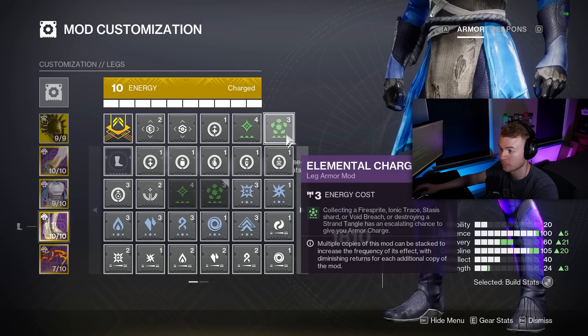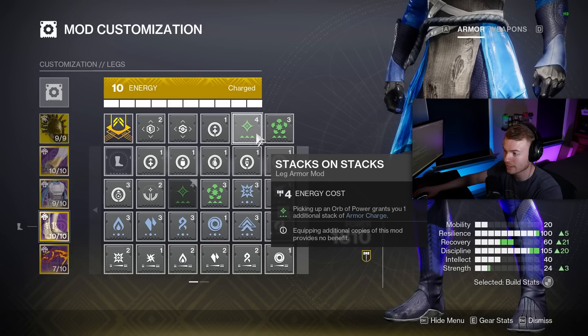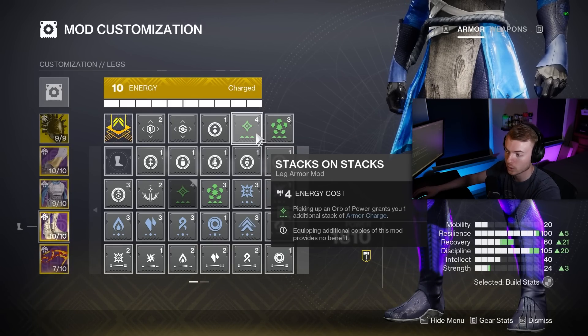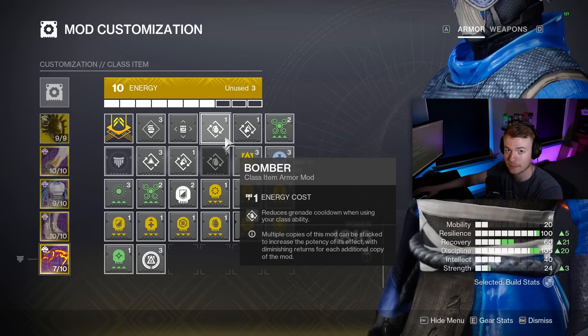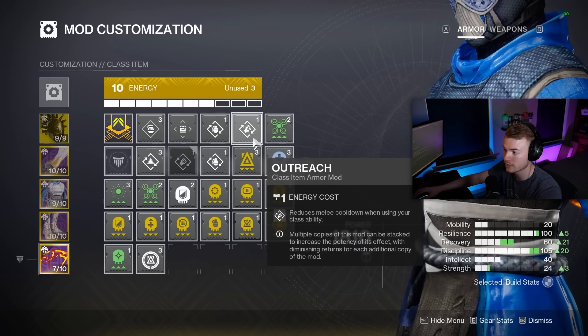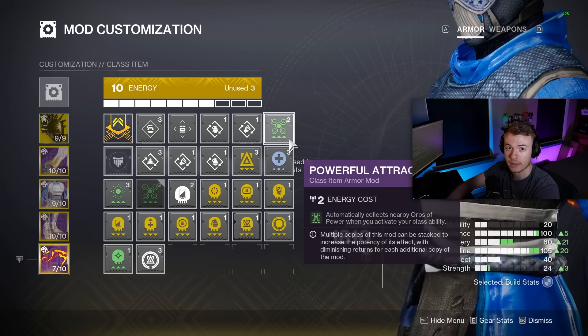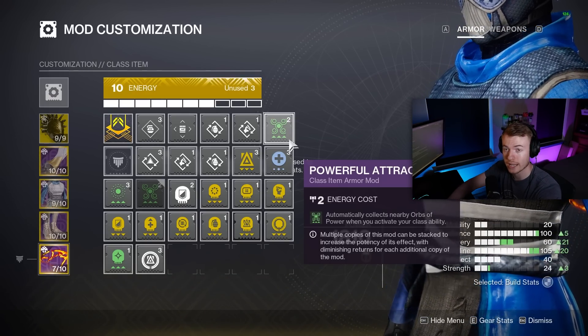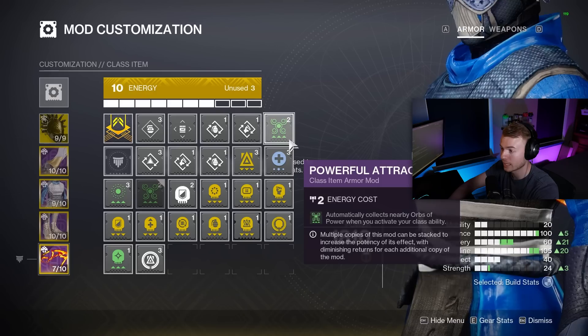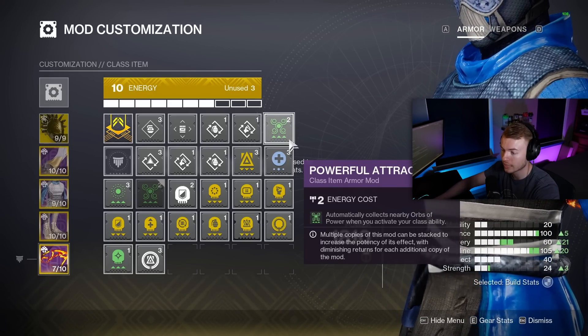Elemental Charge is a brand new mod this season — as we collect Ionic Traces, we have an escalating chance to grant ourselves Armor Charge stacks, which double through Stacks on Stacks and feed back into Grenade Kickstart to keep our grenade up more consistently. Recuperation felt best for additional healing — anytime we collect Orbs of Power, we get 70 HP straight back. Stacks on Stacks lets us maintain higher Armor Charge stacks constantly. Bomber gives 20% grenade energy back each time we use our class ability, and Outreach does the same — 20% for our melee. Powerful Attractions auto-collects nearby Orbs whenever we use our class ability, granting Armor Charge stacks and healing through Recuperation instantly.